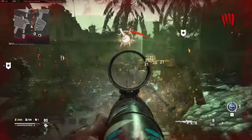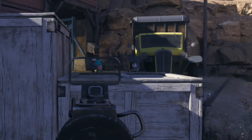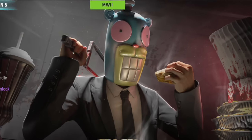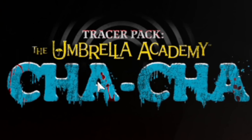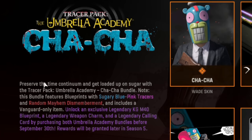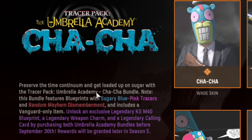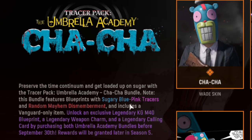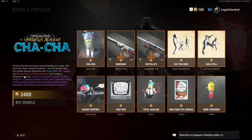These weapons legitimately give you a different death effect each time you kill an enemy. So if you are buying this skin — is this man sawing his own back? I don't know anything about Umbrella Academy, but they just released the Tracer Pack Umbrella Academy Cha-Cha Bundle — probably butchered that. It features sugary blue and pink tracers and random mayhem dismemberment. Can't wait to test that out.